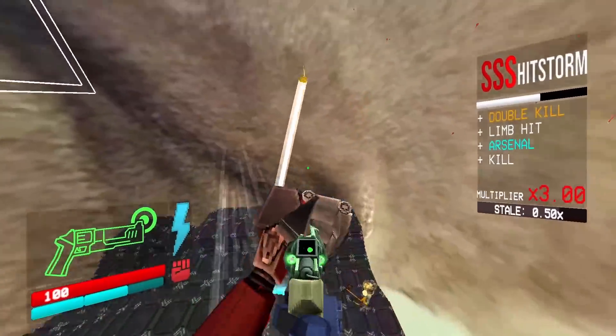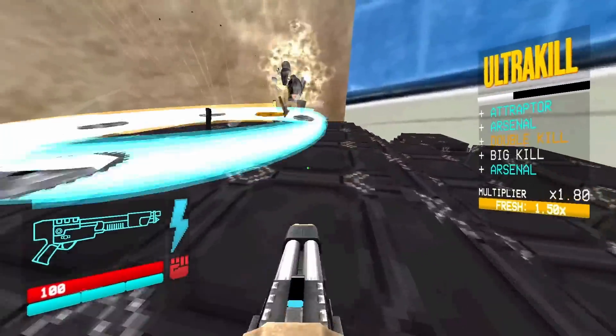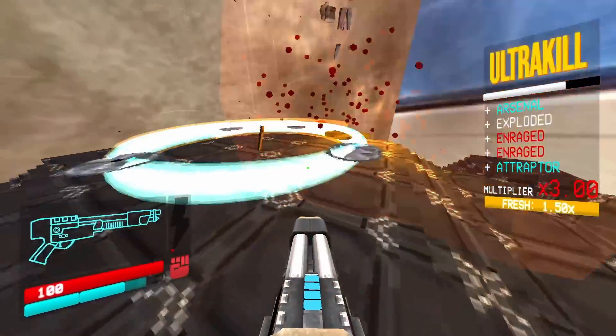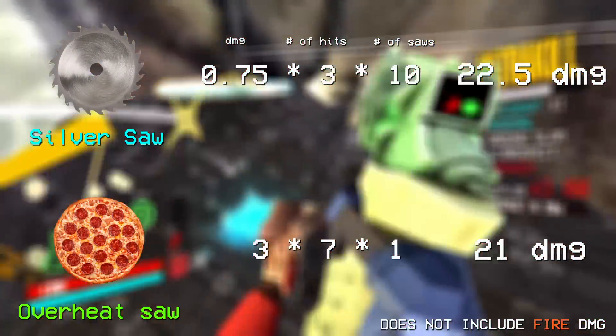First, let's get the simpler things out of the way. Obviously we're going to need the blue saw blade launcher. The green one, while optional, is most of the damage that goes into these traps, so let's just assume that you have it.